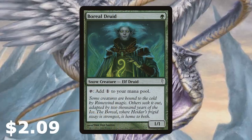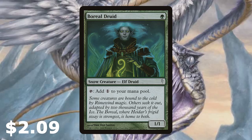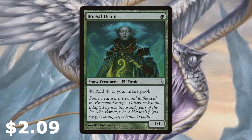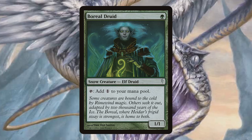Starting off with a four-of Boreal Druid — it's a 1/1 snow creature Elf Druid that can be tapped to add one to your mana pool. It can help us out a little bit early into some of those sorcery spells, or potentially into something else we want to play just that little bit quicker.